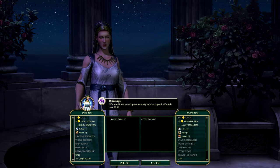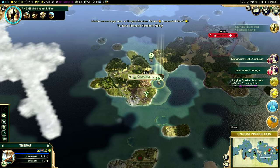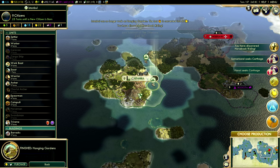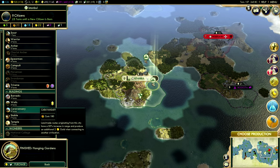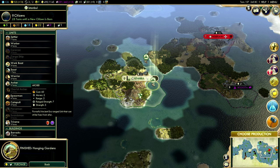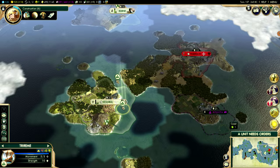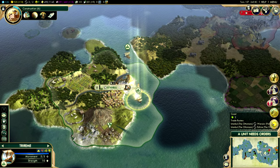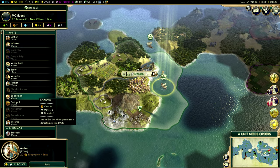Refuse all of you guys — you offer me nothing that I don't already have. The Hanging Gardens have been built in the faraway land. I'm getting sniped on every single one of these wonders. I guess let's just go for an Archer, then — an Archer is always good. Let's look at Construction — that will render my Archer useless in a few turns, so let's just go with a Spearman instead.